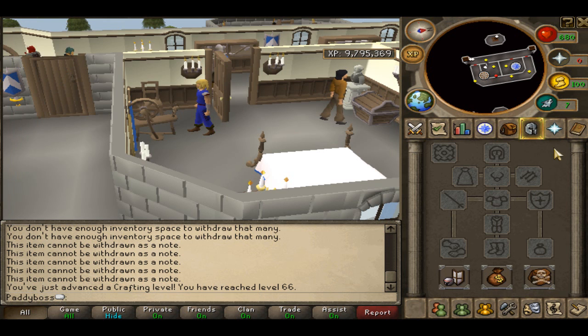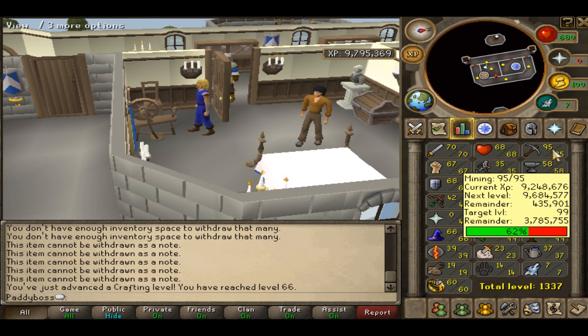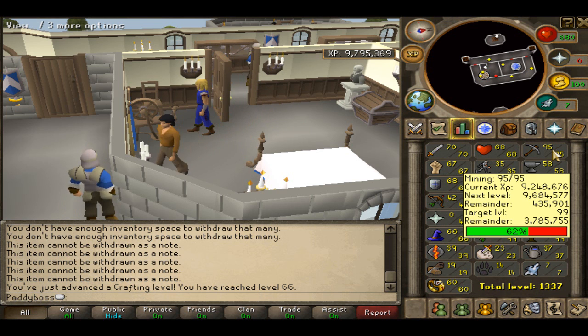And onto the mining — as you may have noticed when I was on the stats, it's at 95, with 3.7 mil XP to go, which is about 50,000 gold ore, which is about 10 mil. So there's another 10 mil on top of that, and then I'll keep making more money after that. But the only problem is mining's really boring.